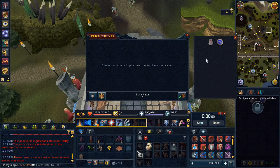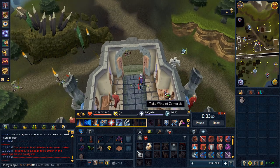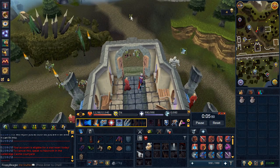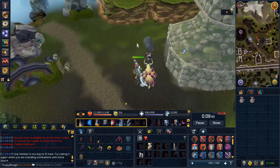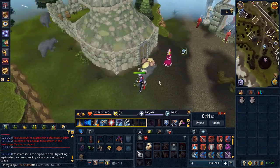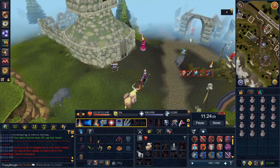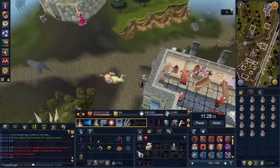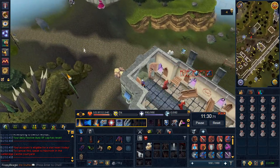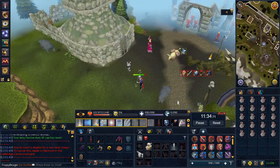Now for a method everyone and their grandmother knows: telegrabbing wines of Zamorak. There's not much I could say about it — it's just telegrabbing the wines. But I did find it interesting that the monks would pile you, I guess to discourage low-level botters or something. This ended up being the biggest factor for losing time, as you have to surge away and out of their sight and wait to be out of combat to hop.